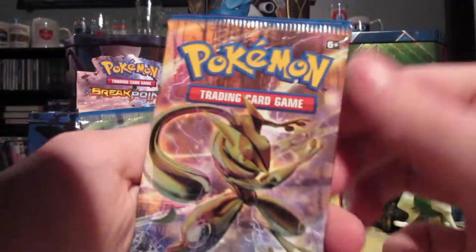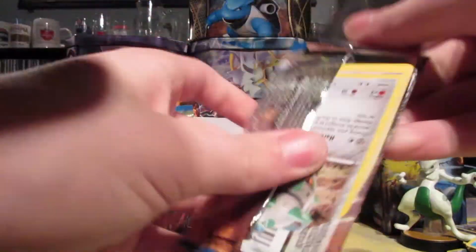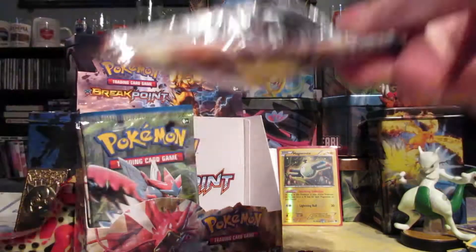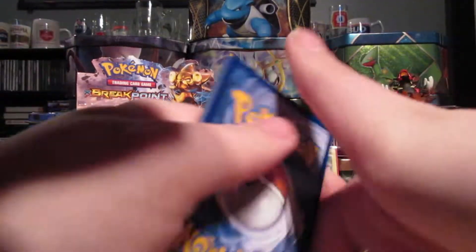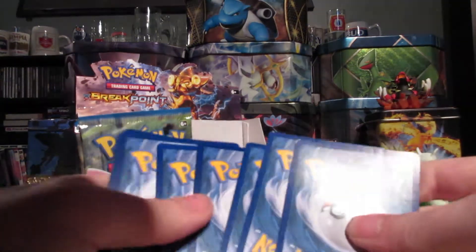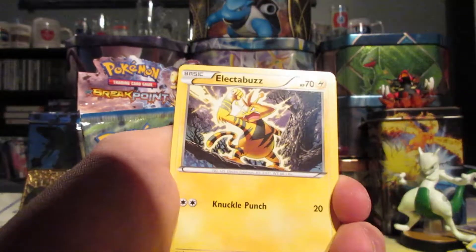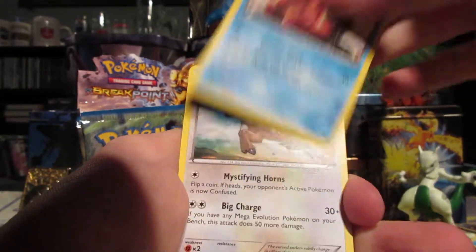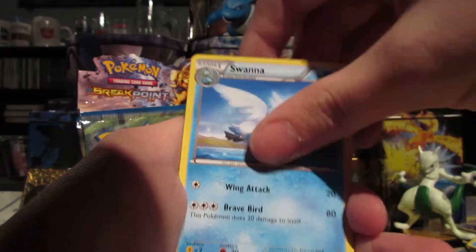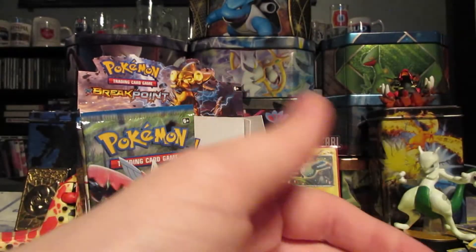Next is a Greninja pack art. As other YouTubers would say, look for that glossy gloss or whatever — I don't know, that sounds weird to me, so I'm not going to say that. We got Ferroseed, Trubbish, Electabuzz, Froakie, Rattata, Slowbro, Stantler, Swanna, Reverse Bursting Balloon, and a Regular Meowstic.